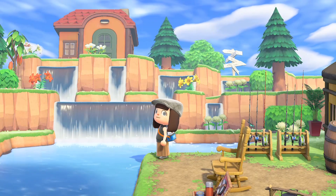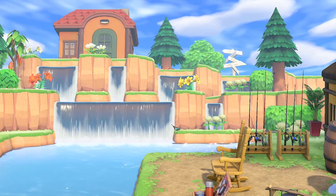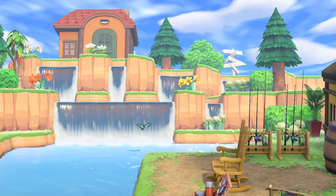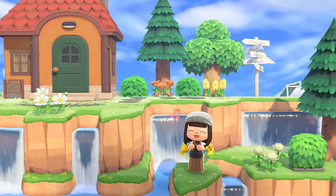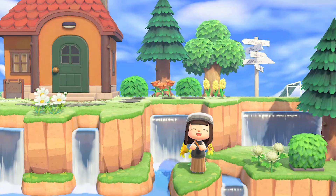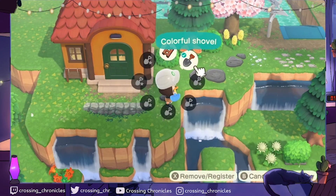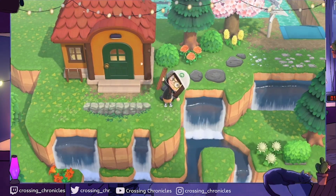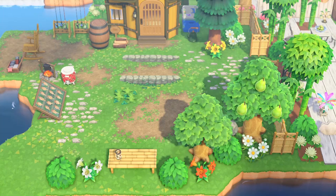As with all island builds, we start with terraforming our layout. Here we have three levels to work with. The lowest level is Rex's fishing spot. The second level is the waterfalls. The third level is Kiki's house and a diving gear shack. Behind Kiki's house is another lower level where we descend into the shark diving area.